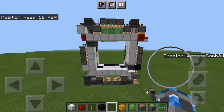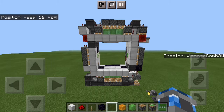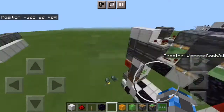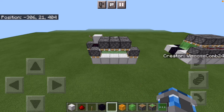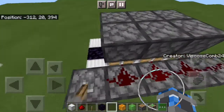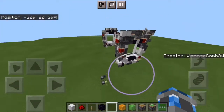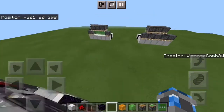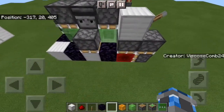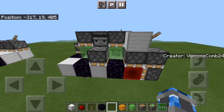So without further ado, I guess we can get into the explanation portion of the top, because that's really the only part of this door that's interesting. So now on to the layout here. As you can see it looks very weird, especially when compared to the layout I used on my tutorial 5x5 funnel. This one looks pretty standard, whereas this one looks like an absolute mess.